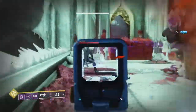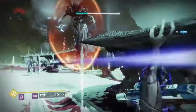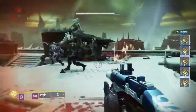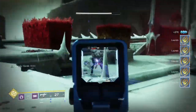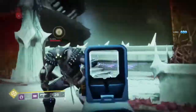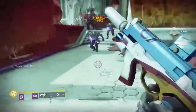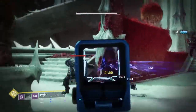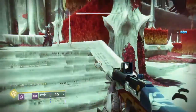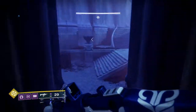I wanted to see how it did up against that wizard, and honestly, it didn't perform the way I wanted it to, but that wizard was getting on my nerves so he ate a shield. The splashback actually hit — that one wizard killed it. Up against these shielded ones with the mods, it doesn't take too much more to kill them, even on a lower difficulty activity like this. At a little bit longer range, you do kind of lose a bit of that punch that it has.